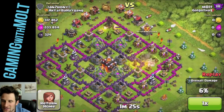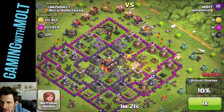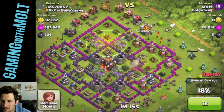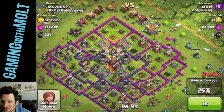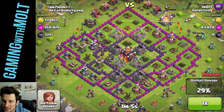That doesn't really matter. As you can see, all of his defenses are pretty low level. I probably didn't need to use the heal spells at all on this base, but I just wanted to make sure — it was a good enough amount of loot — I wanted to make sure my hogs didn't get killed with me not paying attention. So I dropped my heroes up at the top and then just let the hogs work their way around.